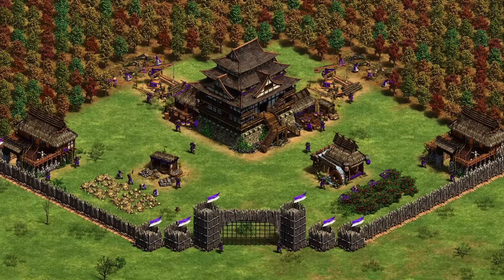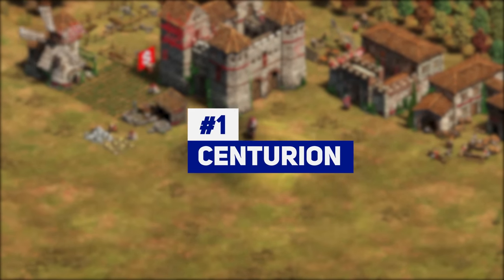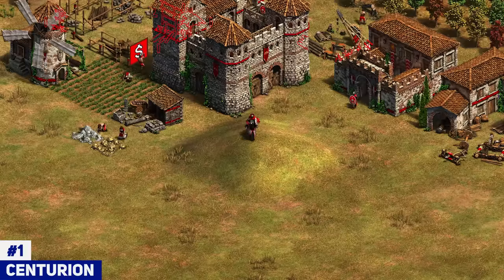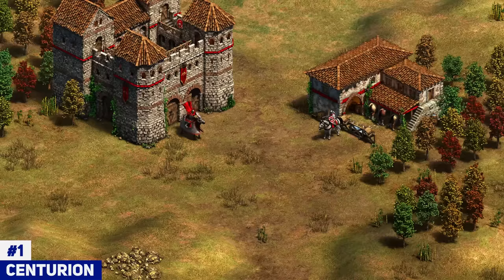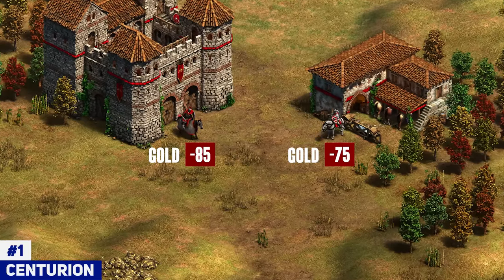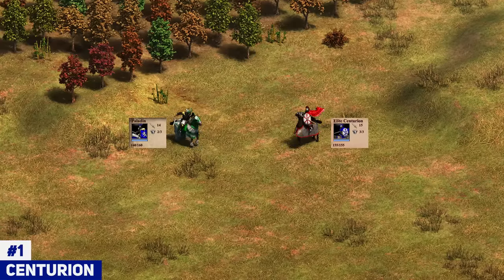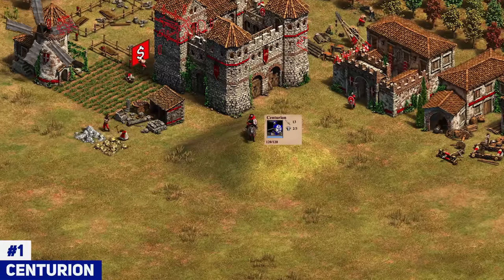Moving on to number 1 — the absolute best unique unit in AoE 2 currently, and a unit I consider to be quite overpowered in a lot of cases. It's going to be the Centurion for the Romans, the new civilization. And of course it's the most overpowered civilization because it costs you $14 to play it. But all that said, Centurion is a great unit with incredible stats — it's the only unit that has blatantly unfair stats in the game, I think. It has 140 HP in Castle Age, 3 Pierce Armor, 2 Melee Armor, and 13 Attack. The Knight is 75 gold — Centurion is 85 gold, so it's not ridiculously expensive to where you can't afford it. When it gets on the field it basically kills everything in Castle Age. In Imperial Age it's not that much more impressive than a Paladin and becomes more balanced, but in Castle Age I think the Centurion is completely overpowered and completely unfair.